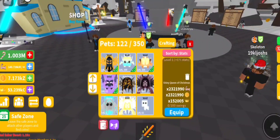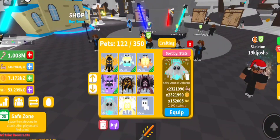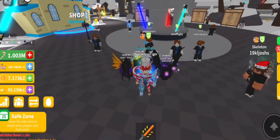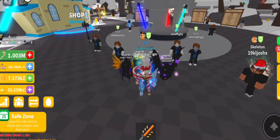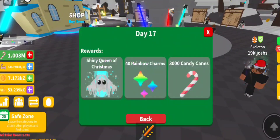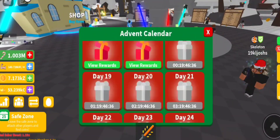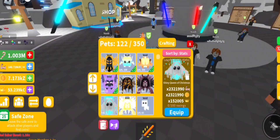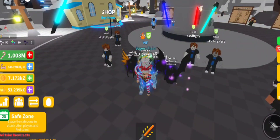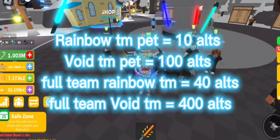Let me show you guys how to do it. First, I suggest doing it on your main so you don't have to create an account — just stay on your main for now and collect your gift, which is the shiny triple moon pet. So now we have one shiny. To make a rainbow that's ten, so you would need ten accounts — basically your main and nine alt accounts.